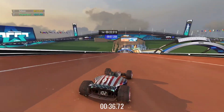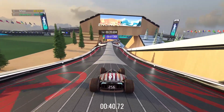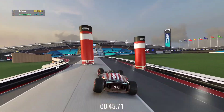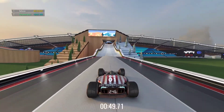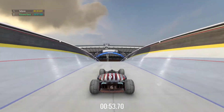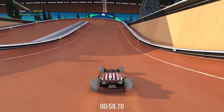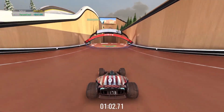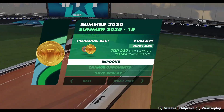7 seconds now. So this is the engine-off section. This didn't seem too awfully difficult. I assume we don't want to hit the brakes here at all, because I think that'll completely kill your momentum. And that last hill is a little bit tough because you're going pretty slow at that point. But I think we just laid down gold. Yeah, that seems like gold - we took 8 seconds off.